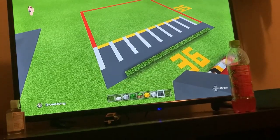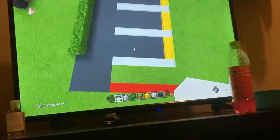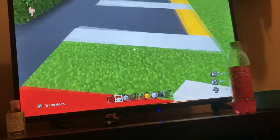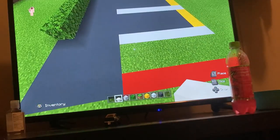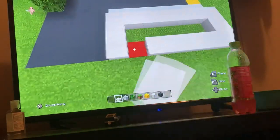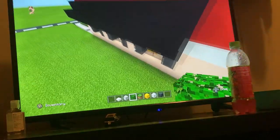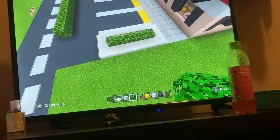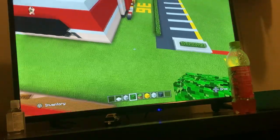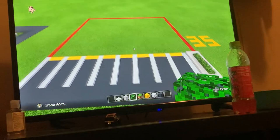Once you've done that, grab smooth quartz slab. Where you can't go any further, that three-block gap — put slab across it, extend them down by two, connect it at the other end, and put leaves. Then yes, leave it. There you go — the parking lot is done, except I've still got to put the gray concrete in.